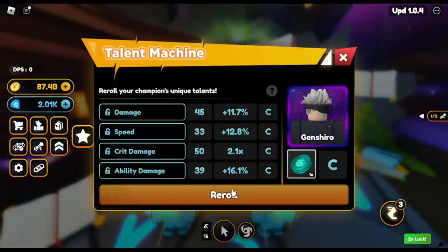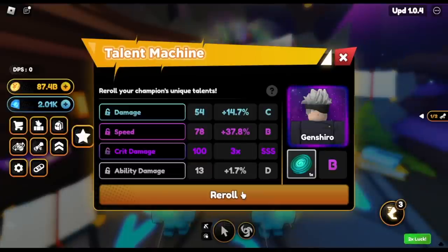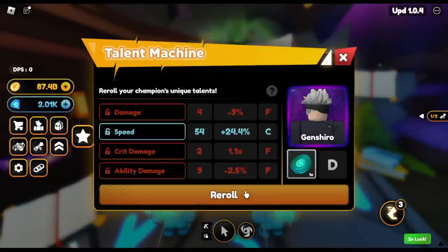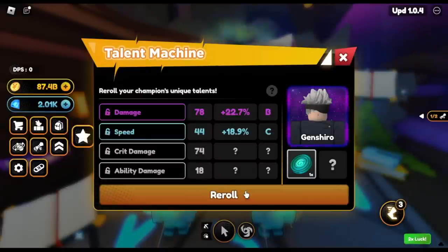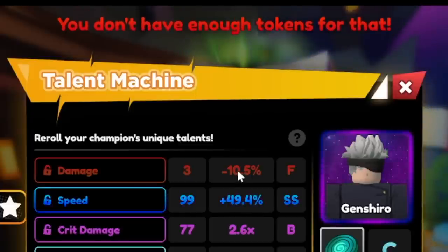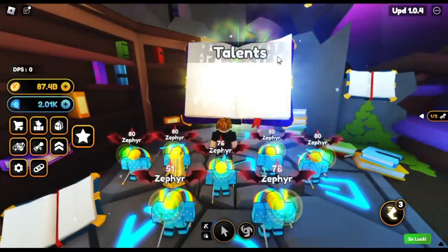First one: C, C, C. Next one: C, B, triple S. Then F — triple F. I think we have one more. F damage. And that is the last one. So yeah, it's kind of sad.